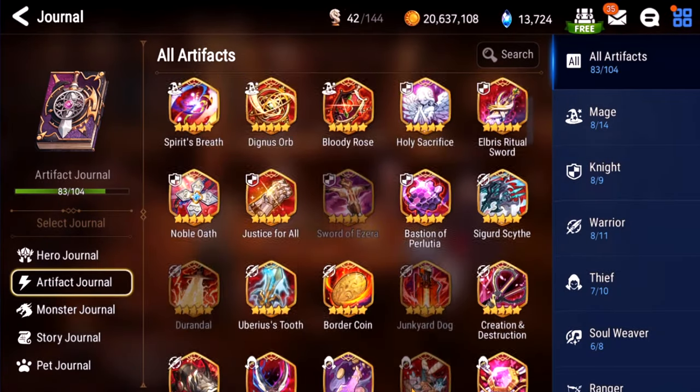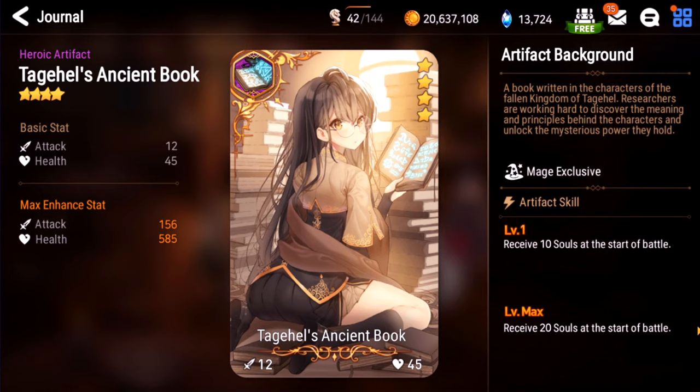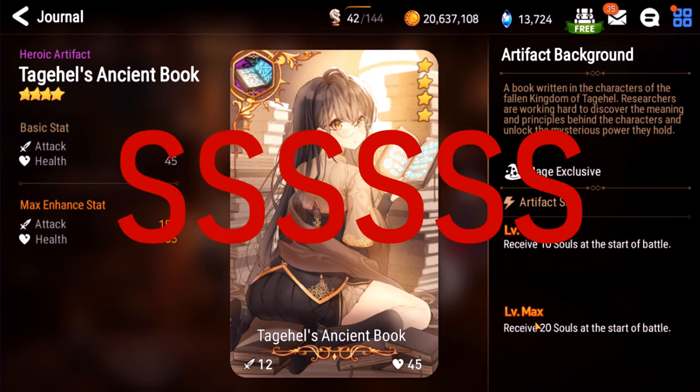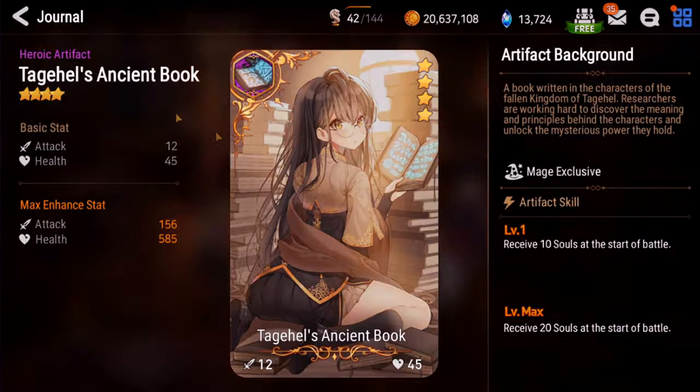Alright, that's all the 5-star artifacts. Now let's go into 4-star artifacts. Taga Hells. This thing is broken as all hell — you get 20 souls. It sets up ridiculous comps like Judge Kise cleaves. This is like a SSSSSS — this is godly. Get as many of them as you can. You want to build like two, maybe even three of these. Of course, I never get any.